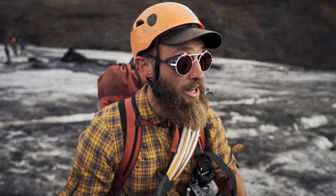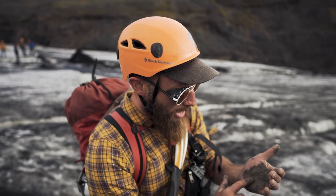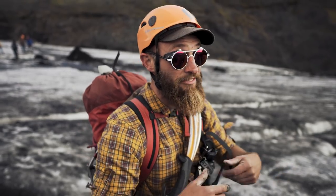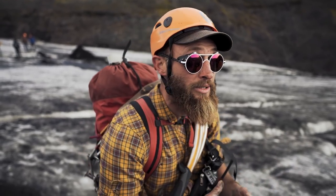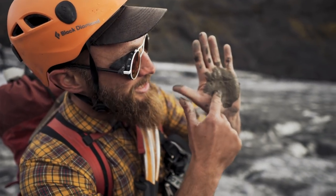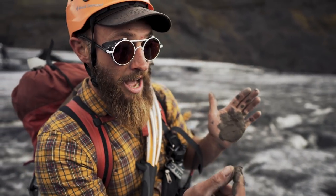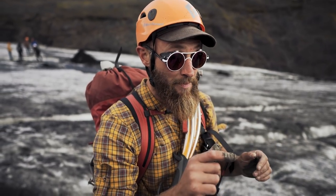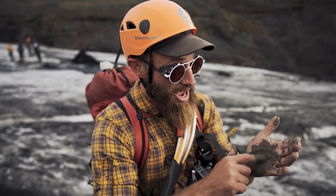Every eruption and every volcano is different. The ash that came from the famous 2010 Eyjafjallajökull eruption is this one. It's extremely thin and when it's wet it really looks like clay. Apparently this is now a very good cosmetic. And this is going to be for us today our warpaint.